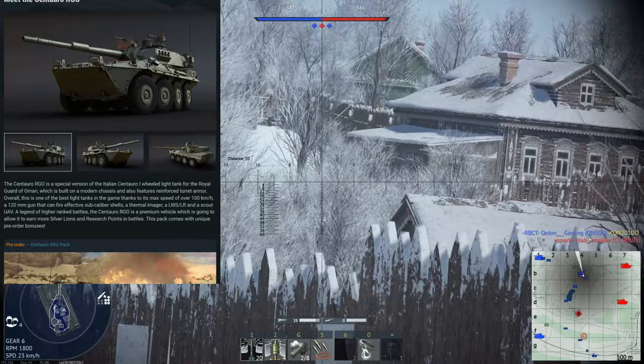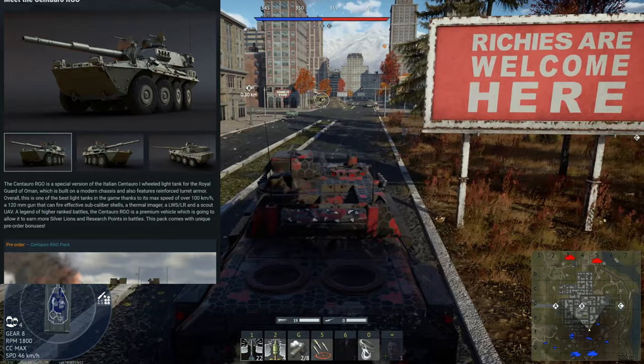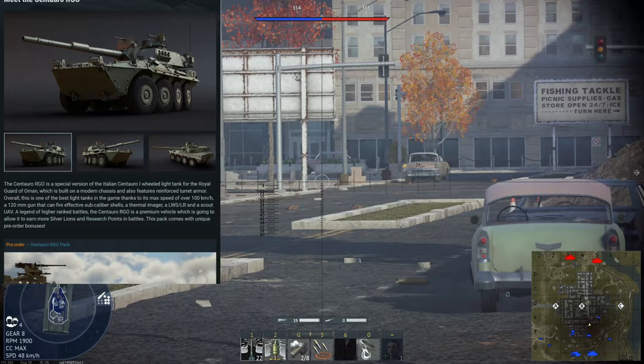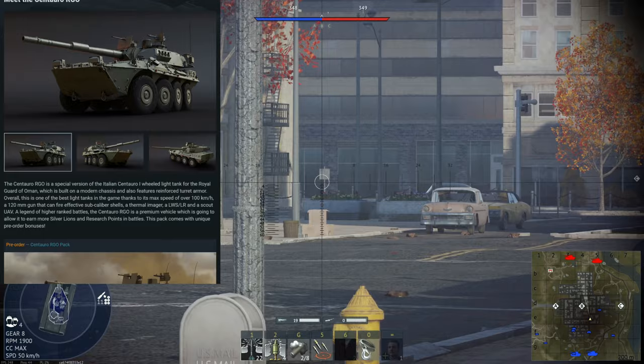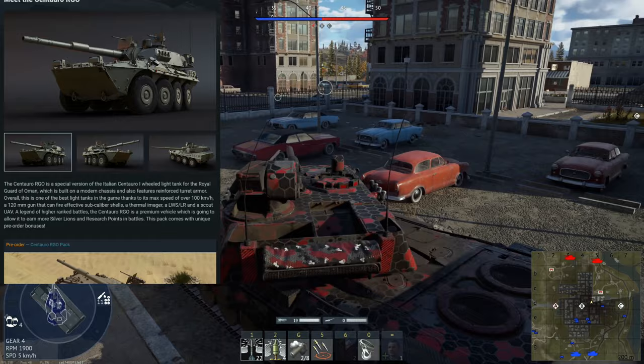This will of course have the 120mm cannon, which is gnarly. It'll have APFSDS, thermals — I'm assuming Gen 2 or Gen 3 — a laser warning receiver, and a laser rangefinder. It will be rank 7, and since the normal Centoro 120 is 11.3 BR, this will likely also be 11.3 BR. I can't really see it being any lower or higher — it just seems like a copy-paste with slightly better turret armor, not enough to make too much of a difference in most scenarios.